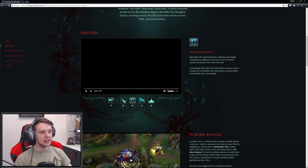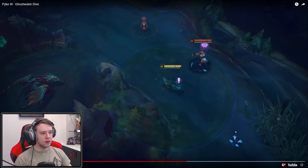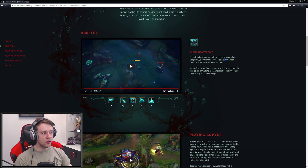His W - Ghost Water Dive. Pyke dives into spectral waters, entering camouflage and gaining a significant increase to his movement speed that decays over a few seconds. Camouflage hides Pyke from view while enemies remain outside his immediate area; attacking or casting spells immediately ends the camouflage. Oh Jesus, that looks really cool. I thought he would go underground like he did in the teaser, but he just goes into this really cool stealth-looking animation into spectral water.